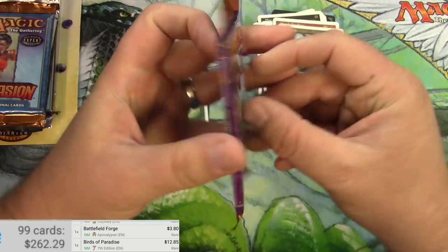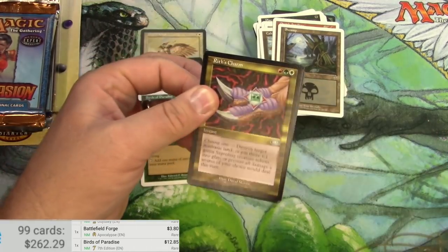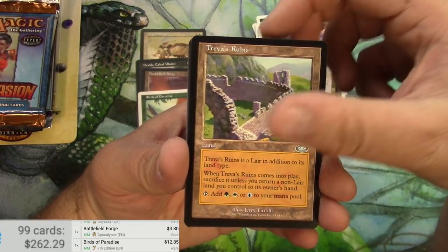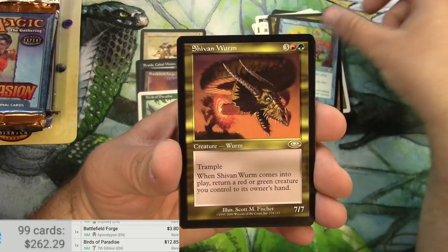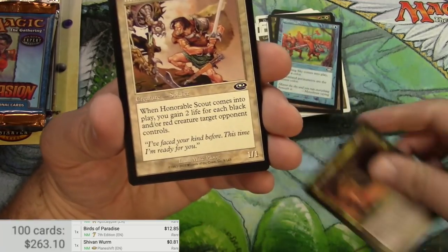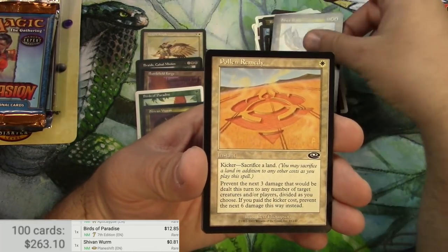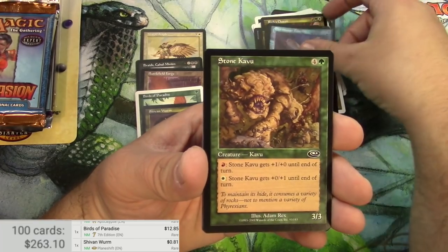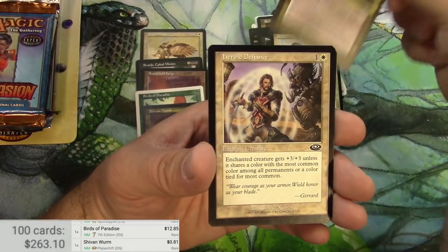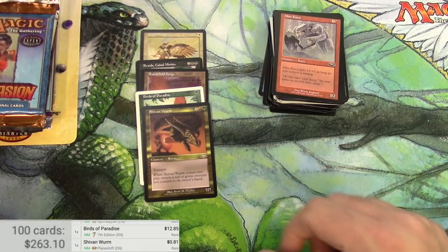Planeshift is up next. We got backwards here, but we'll just do it like this. We got a Writh's Charm, Treva's Ruins, Shifting Sky, and a Shivan Wurm — 81 cents — and some commons: a Magma Burst, a Drake, Kavu Pilgrim, and a Mire Kavu. There we go for Planeshift.